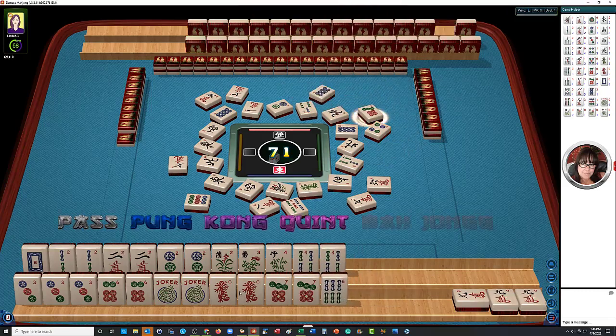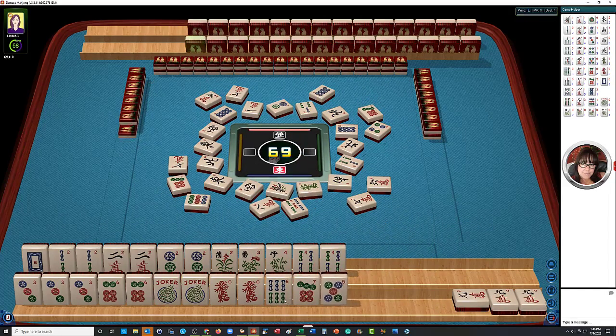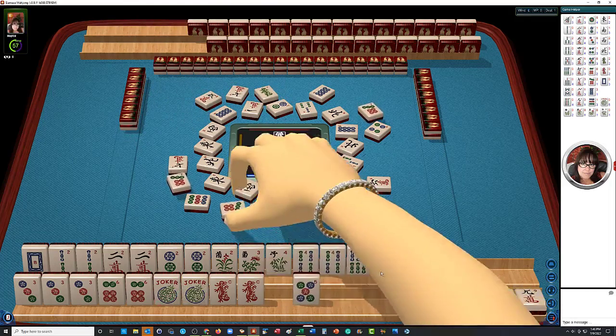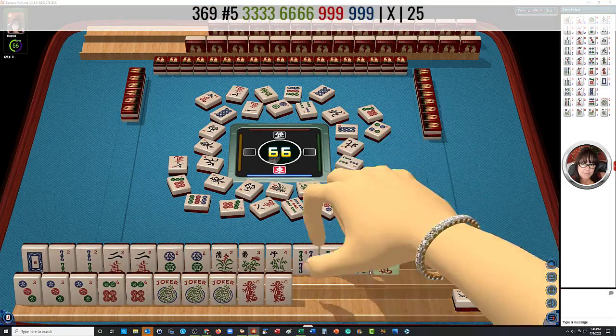Seven dots. There are discards for us now — they did not want the sevens. Seven dots, green dragon. Oh, we got a joker! Seven dots. Now I am thinking we are going to be able to get a dot for this three-six-nine hand.